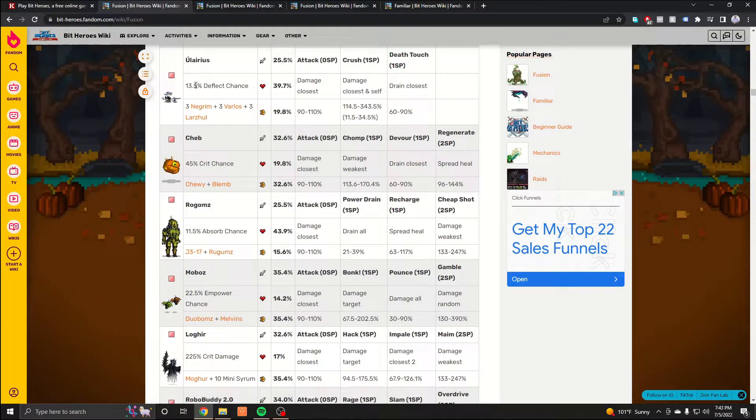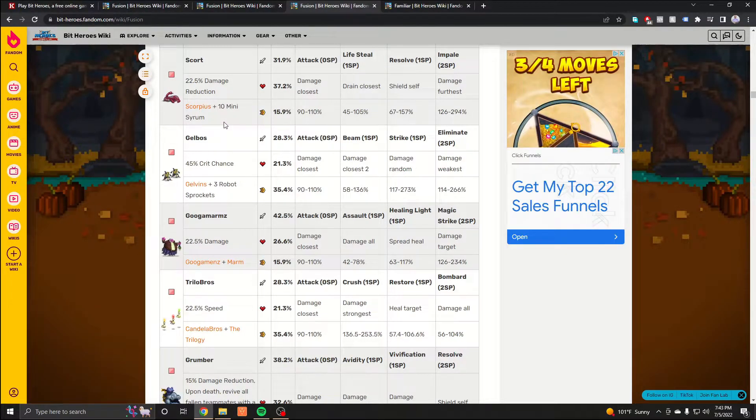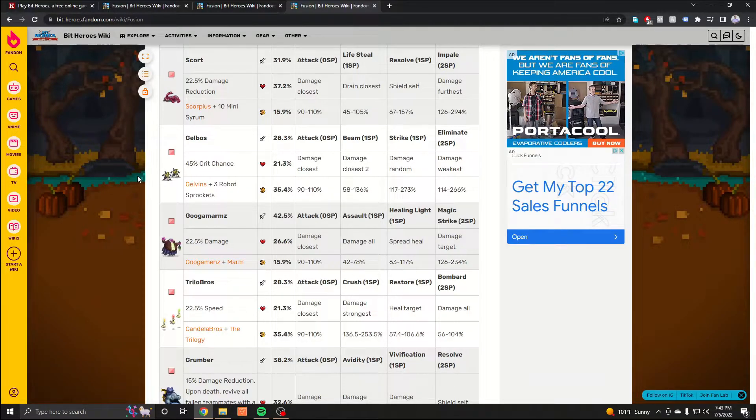Right now I only have 19 mini serums, so I could only make about two Scored. At this point I already have my Eulerius at plus five, so I'm going to farm for another Eulerius so I can have two of them — further on it will be good to have two. These are the familiars I recommend. Remember, the best choice is whichever one you can actually get to plus five, because they'll help a lot especially after Tier 9.